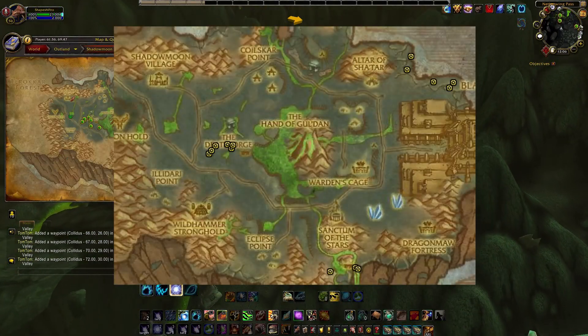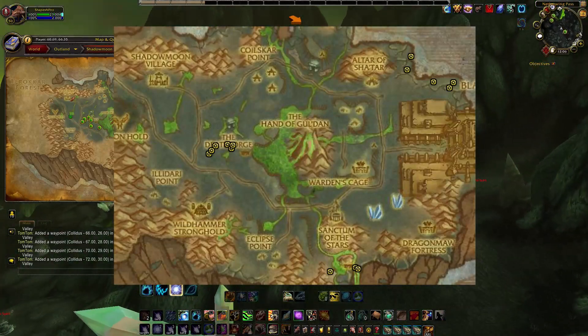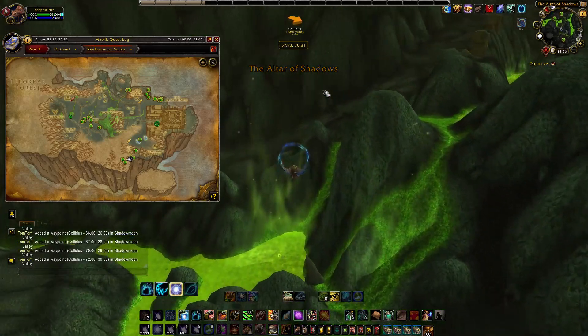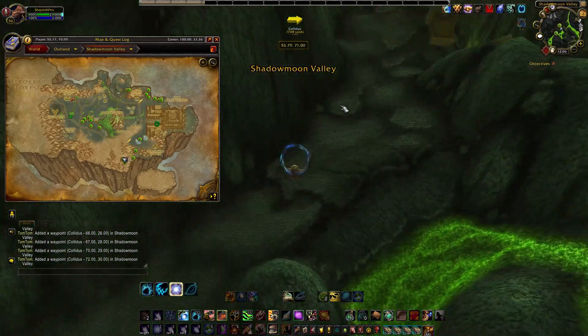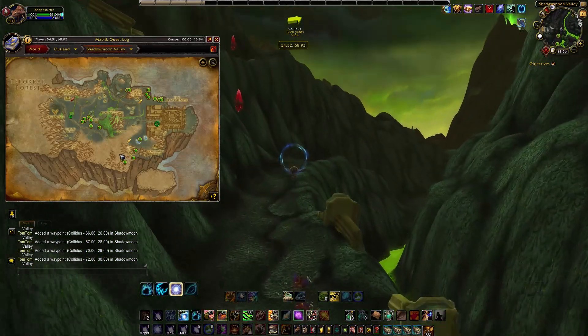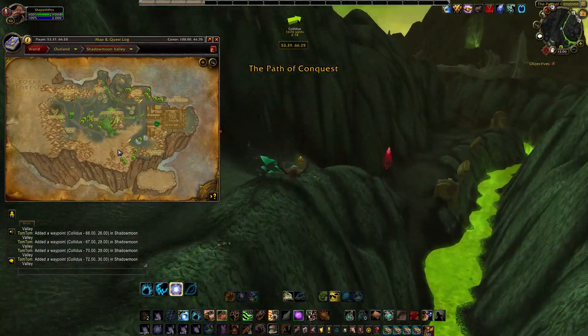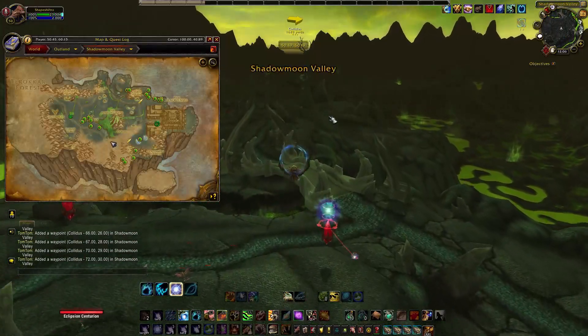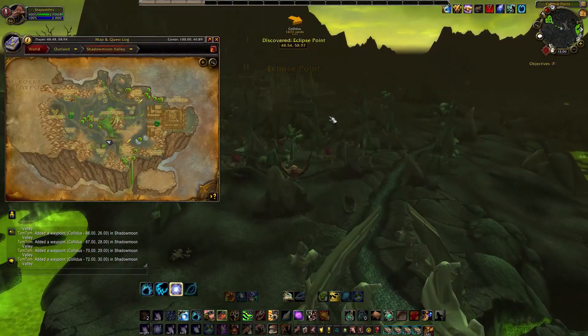Here are all the spawn points listed for Colitis and I'll provide you some coordinates linked for TomTom below. The easiest way to find this rare is to have a character parked out at this location and just log in and do a quick lap to see if it's up. You can choose to wait on the respawn timer, which is said to be around 4-6 hours if you'd like. I usually check on one of my parked characters out here early in the morning and I don't have too much problem finding it.